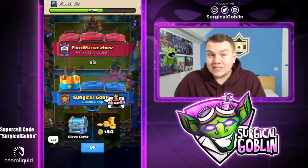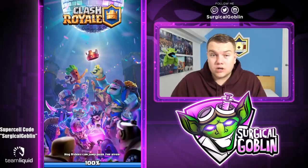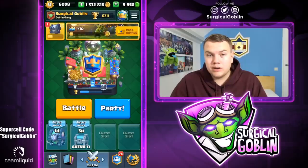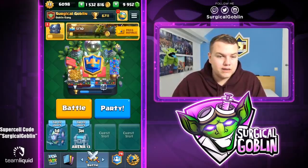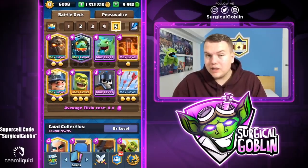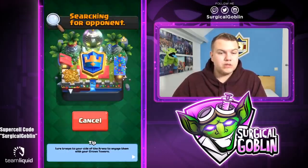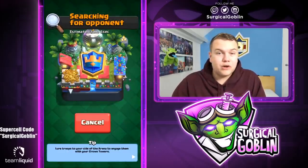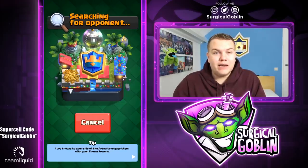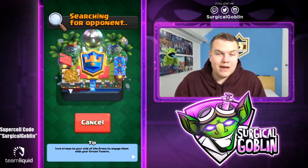That was actually super good — the arrows killed the cloned LavaHound, and then because of the buff they also killed the Lava Pups spawning after. That's insane. I'm not sure if arrows are outright OP, but they will definitely be viable and seen more often. Let me know in the comments if you've already tried a deck with arrows and what decks you think they're good in.